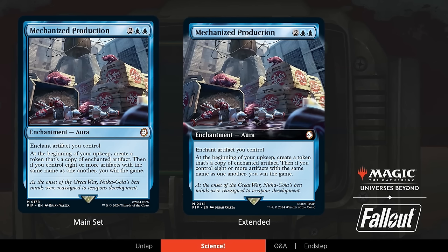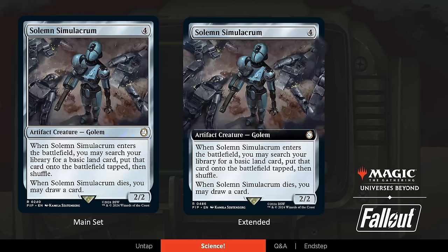Our last reprint from the Science deck — Chris, show us Solemn Simulacrum. Solemn Simulacrum, a Commander staple classic that everyone will likely recognize. There are so many great simulacrums in Fallout to pick from. In this case, this is Ada from Fallout 4's Automatron DLC — a DLC all about building your own robots. Ada is a robot companion that you can recruit. We thought: great classic artifact creature from Commander, and there are certainly a lot of sad robots in Fallout. I wish we could have given her her own card, but because you can customize how she looks and all that, we don't really know what to make her look like. So we can put her on a reprint.